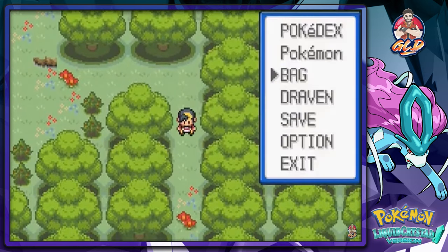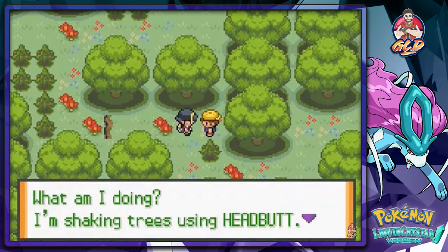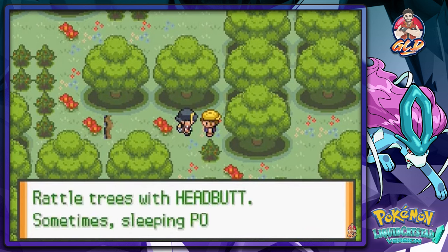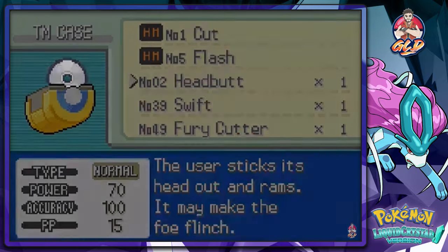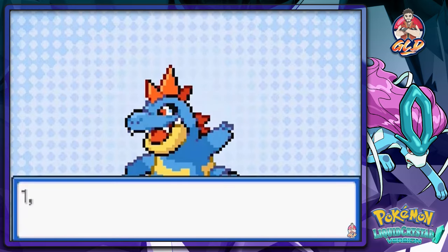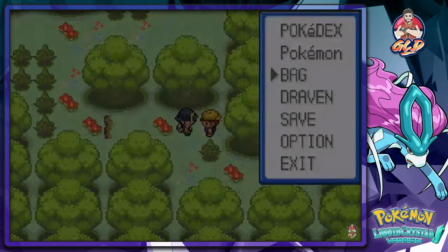I haven't found a solid team yet — I've been using teams good against specific trainers or gym leaders. We got TM02 Headbutt by shaking trees, and sometimes sleeping Pokemon fall out. I'm going to teach it to Erwin, replacing Scratch, and look at that — Erwin learned Headbutt!